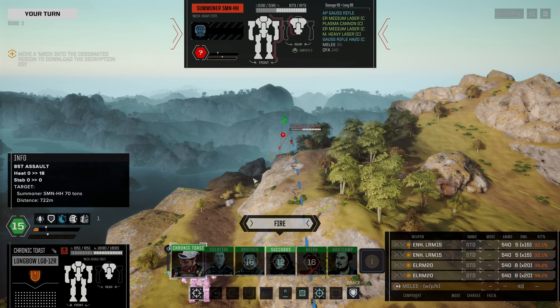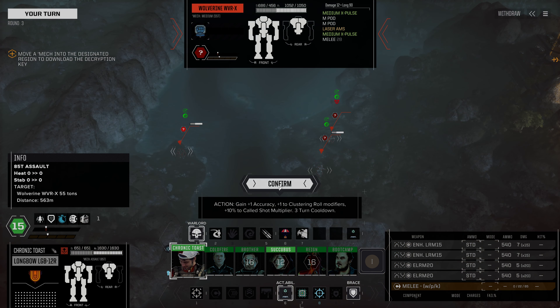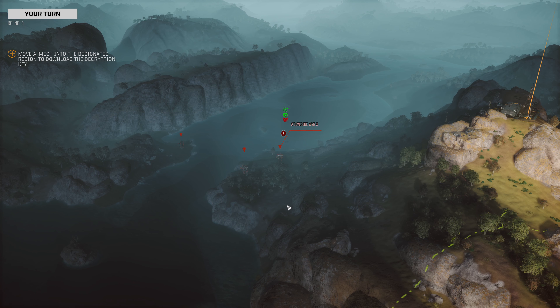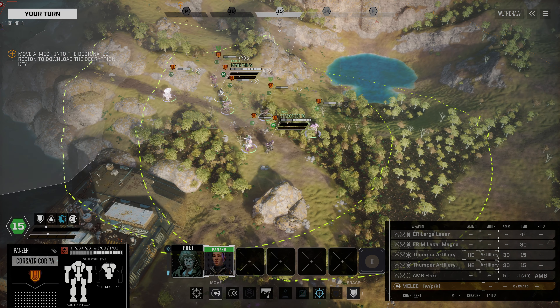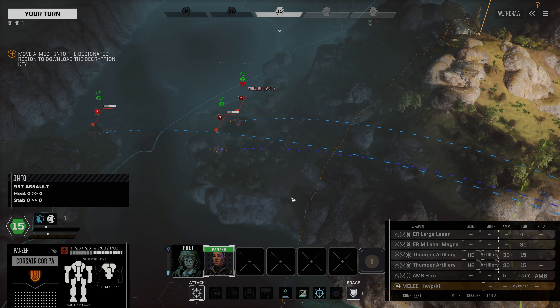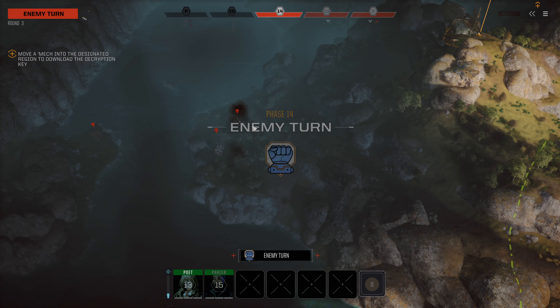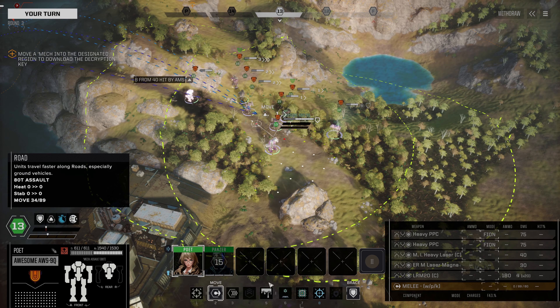Let's take a look at hit odds - 44% on that Wolverine. Wolverines don't have much armor; they're only a medium, 55-tonner. That does a solid chunk of damage to the Wolverine. Next up is our Corsair, which is an indirect fire mech for the moment, and we're going to also fire on this Wolverine - we hit here and here. There's a unit that we can't see firing on the Salamander - that looked like indirect fire. They're out over here as well, perhaps a Catapult or something along those lines.